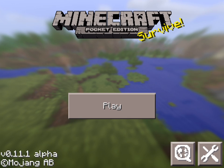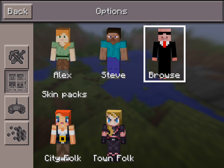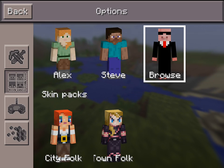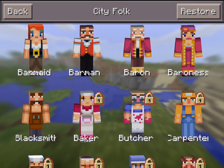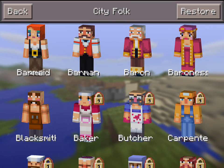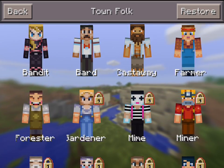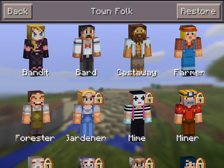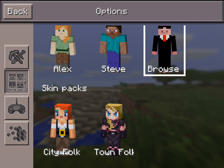Now we're going to go to skins. I have a custom skin on right now — it's a pig with a suit and glasses, and I'll show custom skins in another video. It comes with Steve and Alex, and then two different skin packs. The city folk skin pack has five free skins: the barmaid, barman, baron, baroness, and blacksmith. The town folk pack also has five free skins: a bandit, bard, castaway, farmer, and forester. Most of these are also in the PC and Xbox 360 versions. I can show you an app that gets you custom skins in another video.